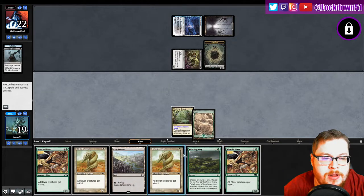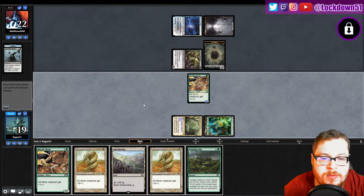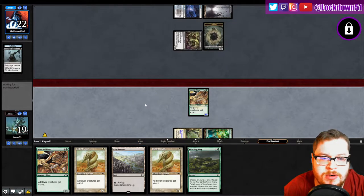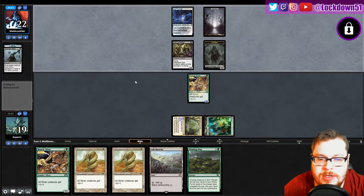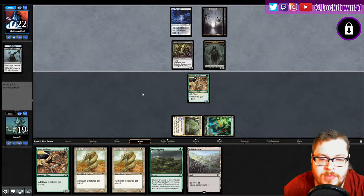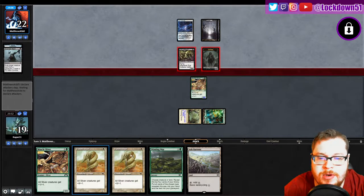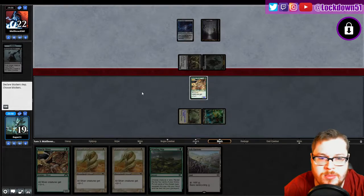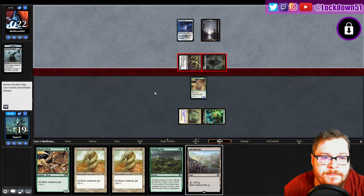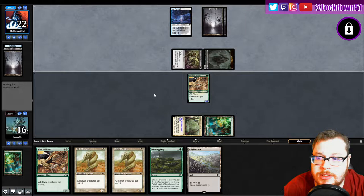We're just gonna play our land and play a Muscle — it might die, but let's be mana efficient here before I use the Sash Parents to grab something else. Just in case we do need to grab our island or something, I don't want to dump this just to grab another Planes. My original thought was to grab another Plane so we can set up to do like double Plated, but I'm not going to do that yet. We are going to get hit for three though and mill another card, which is unfortunate.